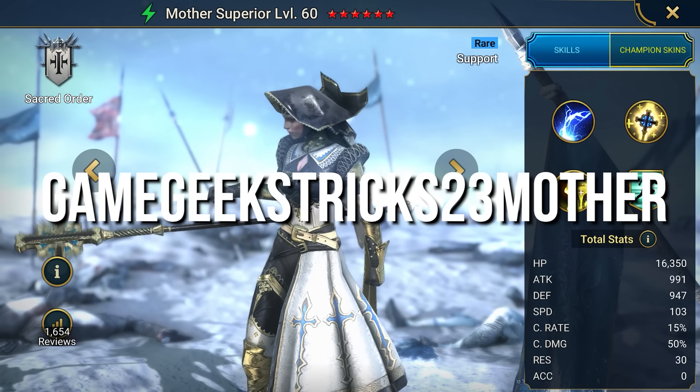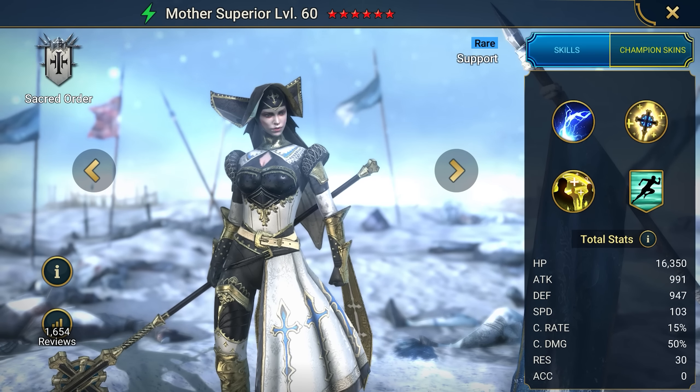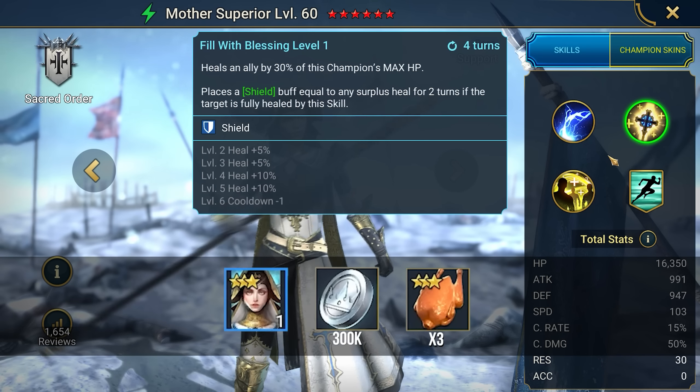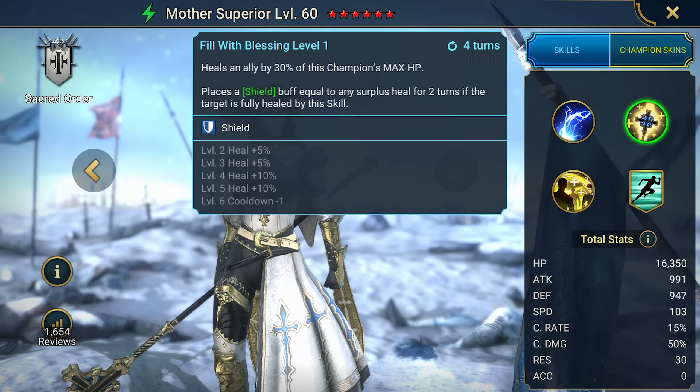You thought I only had one rare hero? Think again. With the promo code GameGeek's Tricks 23 MOTHER, you can snag yourself a rare hero named Mother Superior, plus a whopping 300,000 silver and three 3-ranked chickens to help you level up. This is the real deal, folks.